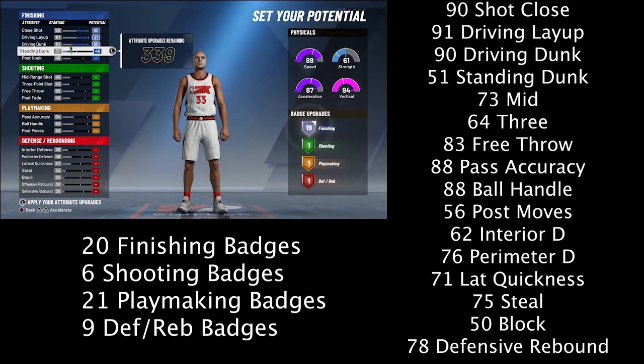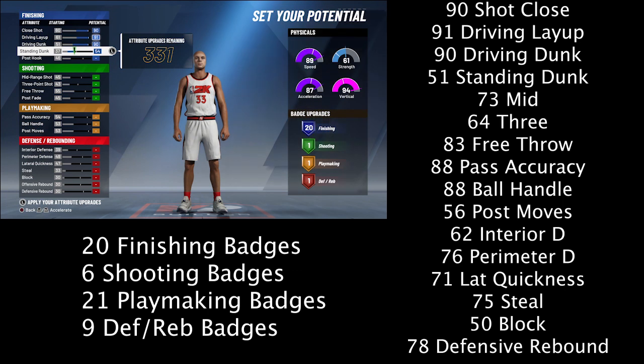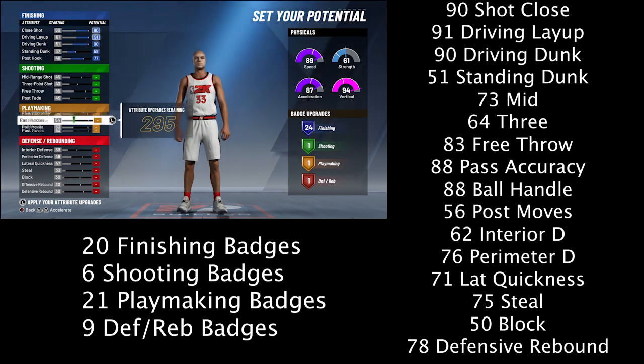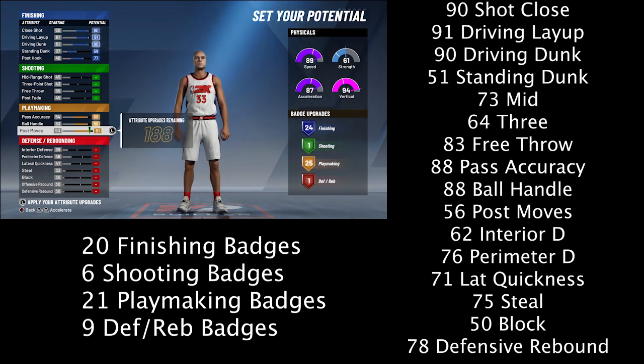This is a slashing playmaker build, so obviously pick that pie chart. What you can get here is 20 finishing, 6 shooting, 21 playmaking, and 9 defensive badges — that's how I spread it out, very even. And you get Hall of Fame playmaking and Hall of Fame finishing badges.